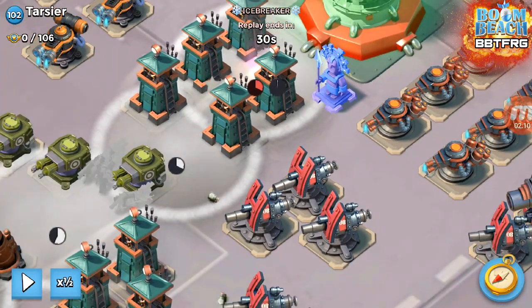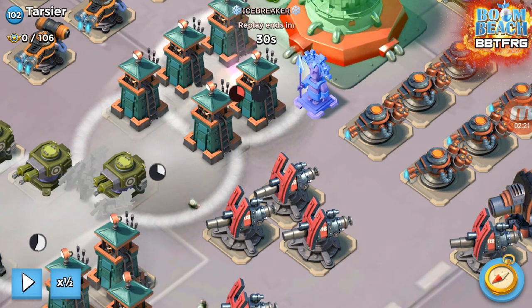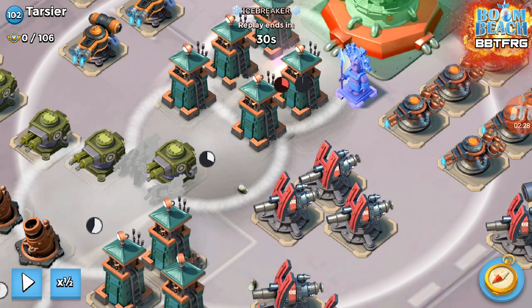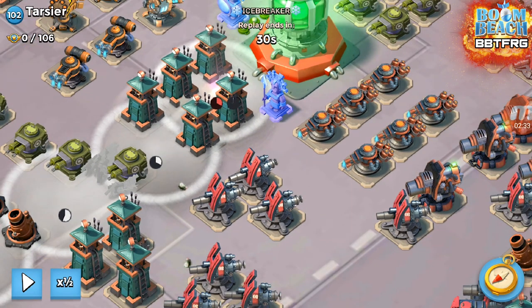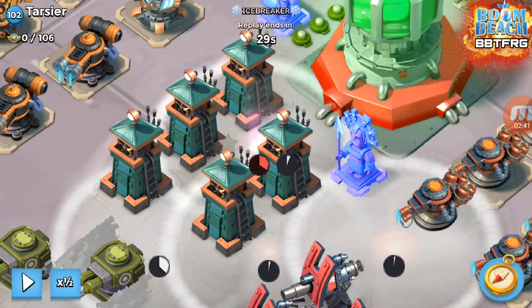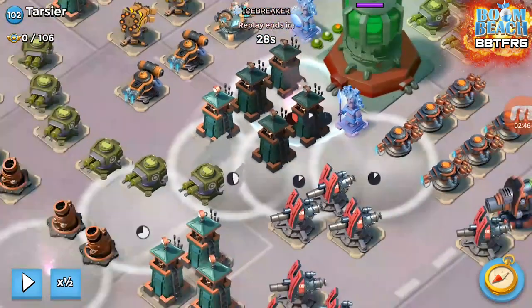As Bullet reaches that flare, you put the smoke down, which is Bullet's smoke. Then immediately after that, we need to put two smokes down for the girls, which are both the spread smokes and the path smokes. These smokes need to cover the gap between the cannons and that sniper tower, and also be on the right side of the cannons.